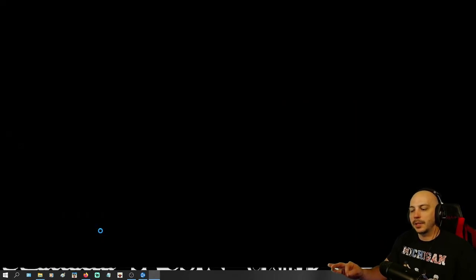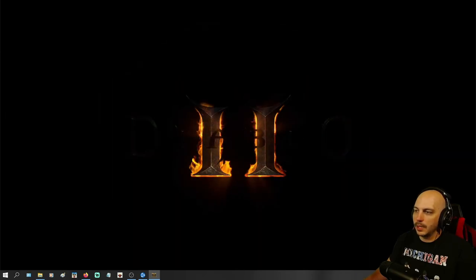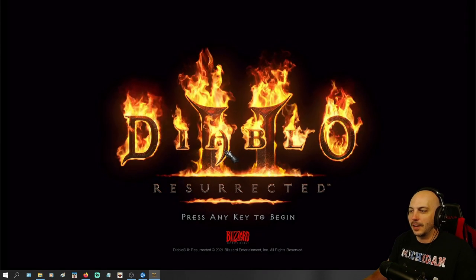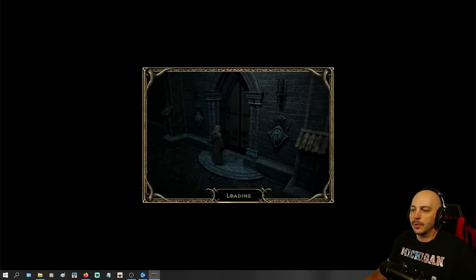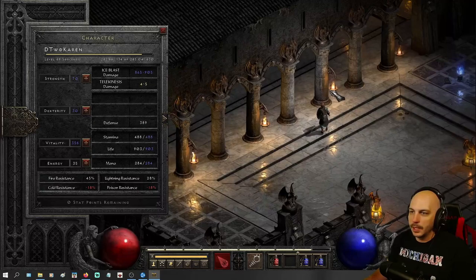I'm going to show you in the actual game right here after it gets loaded up exactly what you have to hit to respec. It's pretty easy, but it might not be completely apparent if you don't know, because it doesn't actually say anything — it doesn't say click here to respec or anything like that. You just have to hold down a key and click in a specific area. Now of course, the dreaded Diablo 2 loading screen — but here you go.